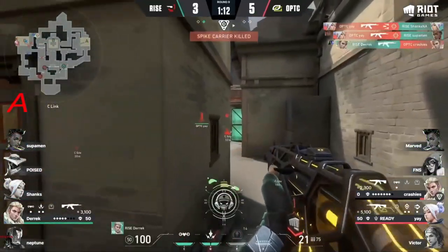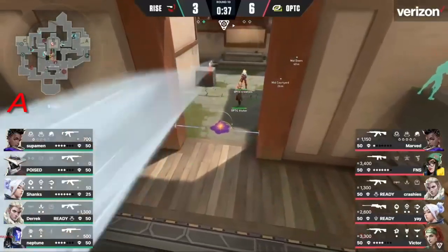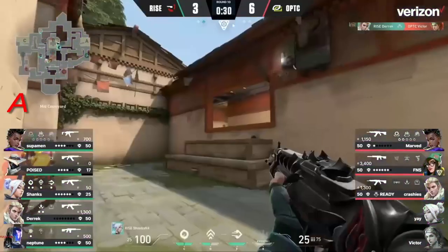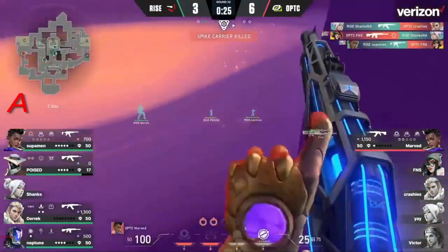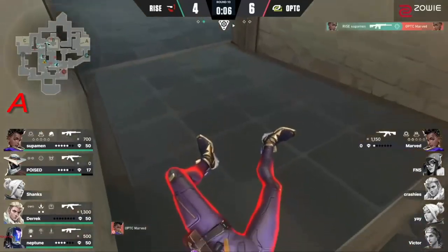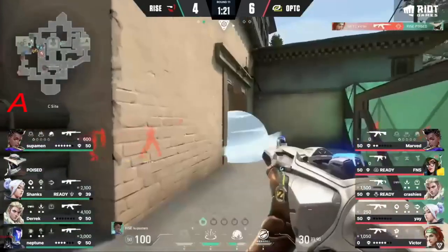The util is there to slow things down — looks like Rise are going to go for the challenges. They've got garage control secured, backside control is still alive. Neptune playing this position to perfection, hits the headshot, can't find the finishing blows but it's creating so much chaos. Yay with the Headhunter right in the back of the site trying to finish it off, and he will. Poised picking Yay out of the sky on the jet — that's a huge denial of entry kills for Rise.